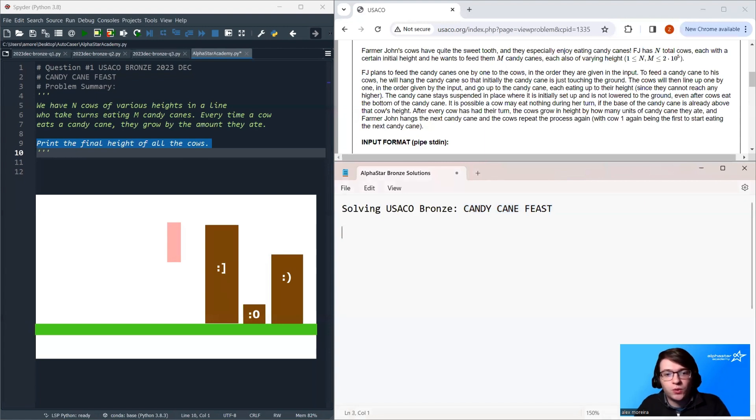This is a simulation problem and there's a straightforward simulation process: we loop over all of the candy canes, and for each candy cane we look at what happens when the first cow eats it, the second cow, the third cow, looping through all possibilities. We save that, go to the next candy cane, loop through all the cows, and repeat. So there's a straightforward simulation here.